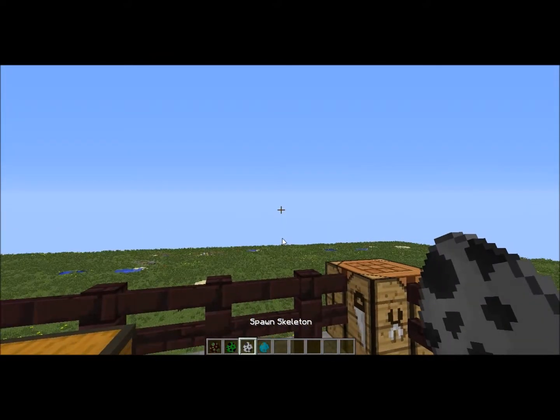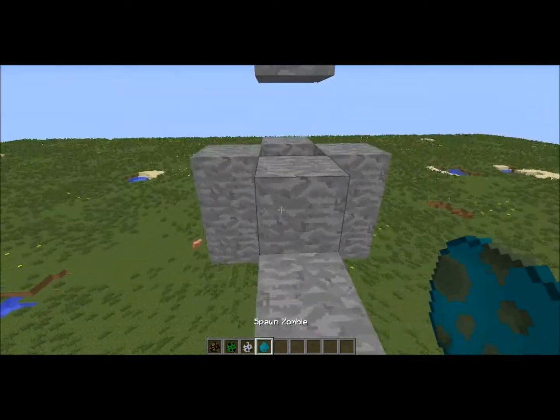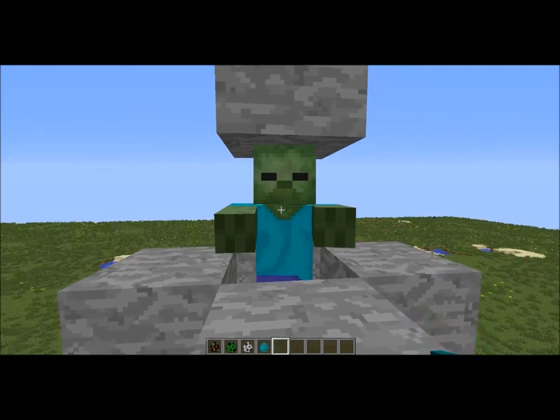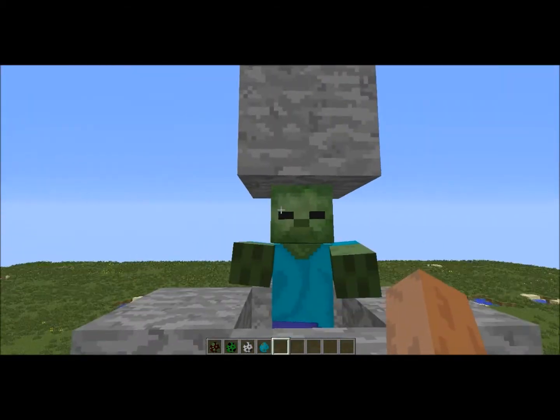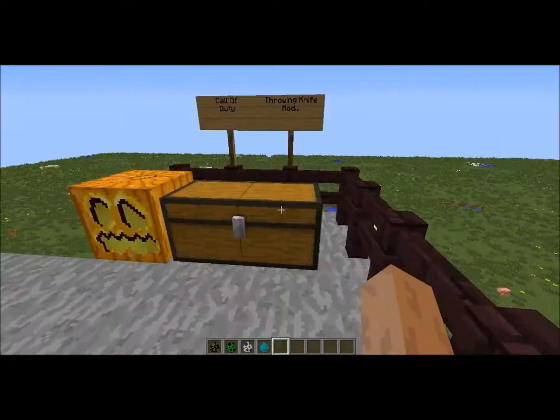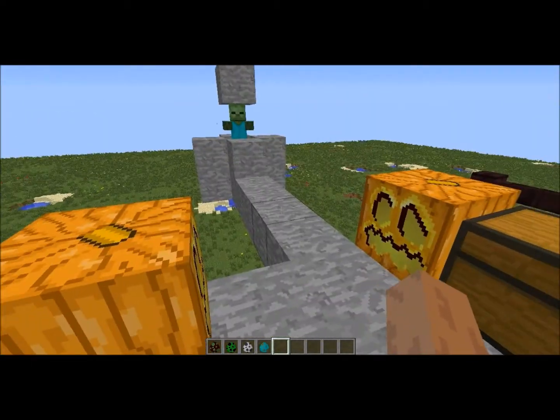I'm going to go ahead and plant down this specimen — a zombie. You're going to be a specimen, if that's fine. So, what weaponry is in the mod? This zombie has a block on his head and he's getting very impatient, so let's get started.